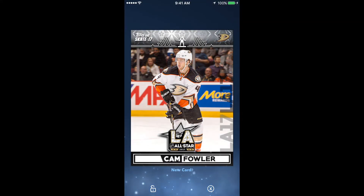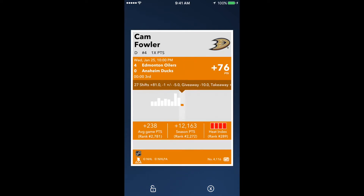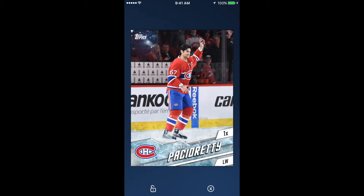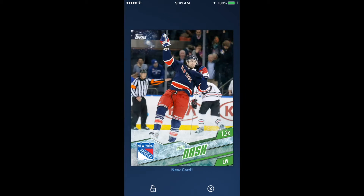Here's a Cam Fowler — this is what the All-Star inserts look like. They're alright. A little busy at the top for me, a little plain at the bottom. Maybe next time there will be some balance to them — that's just my opinion. Come on, McDavid.